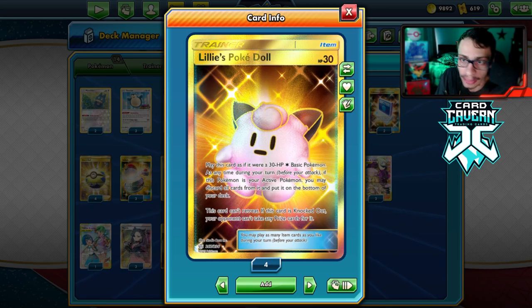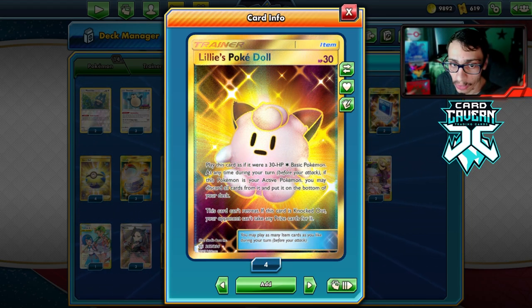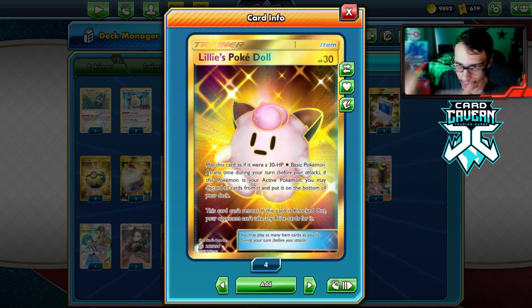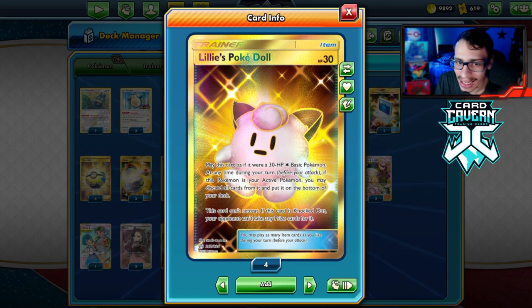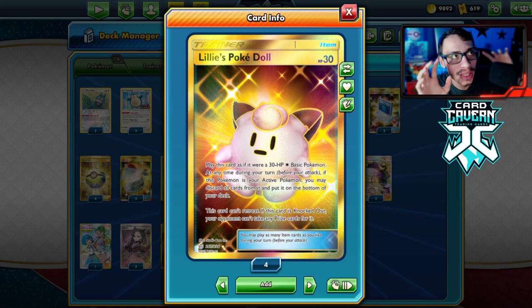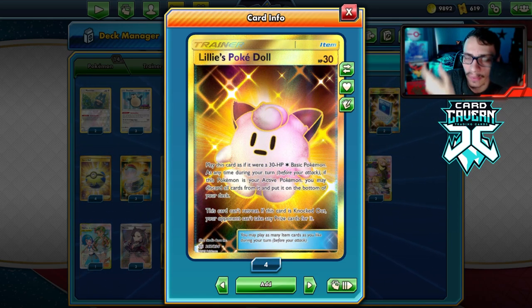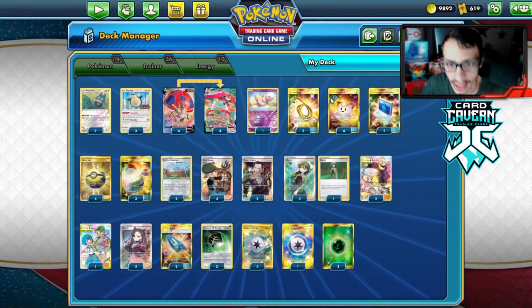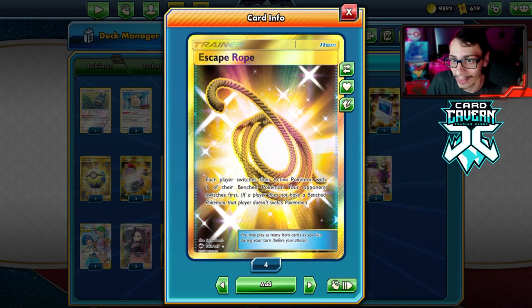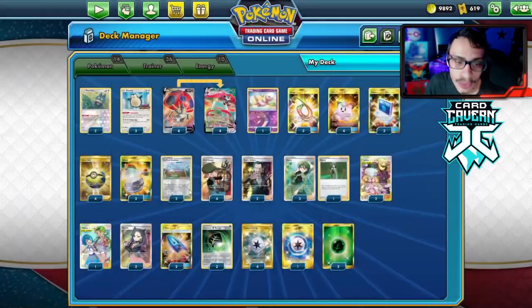The idea is we want Orbeetles on the bench, and if they Boss the Orbeetle while we have a Lure Ball in the active, we Cheryl the Orbeetle to fully heal it, Eerie Beam, go back into the doll they didn't knock out, and then Munchlax to get the Cheryl back. We go heavy on four dolls because it plays a bit like a stall deck — we want dolls in the active and loop them with Munchlax, and loop Cheryls with Munchlax.